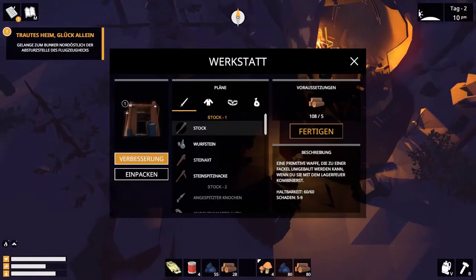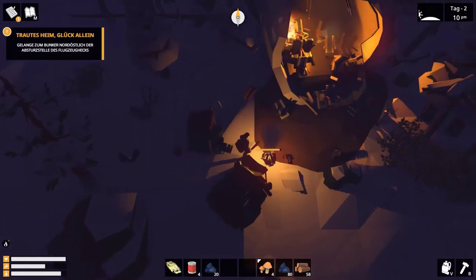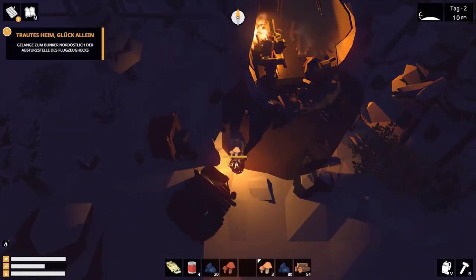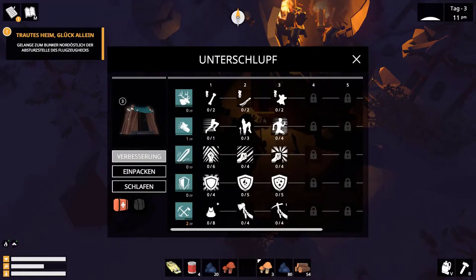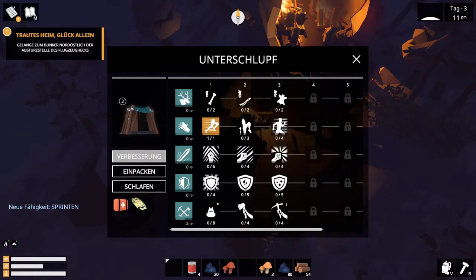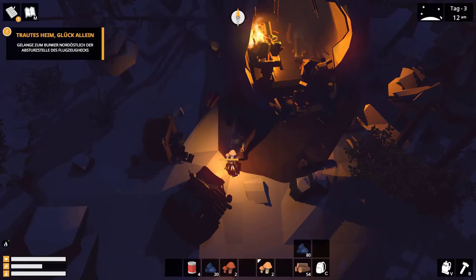Fangen wir mal an, unsere Pilze reinzuwerfen – wir verbessern es. Wir werden dadurch natürlich jetzt ein bisschen mehr Sachen herstellen können. Ich soll nicht mehr reinfeuern, ich wollte ein bisschen mehr brennen. Könnten wir Lebensration reinpacken. Wir hätten schon ein paar Punkte. Eine Tasche ist effektiv – da können wir Werkzeuge beziehungsweise Material, was wir im Überschuss haben, erstmal reinpacken.